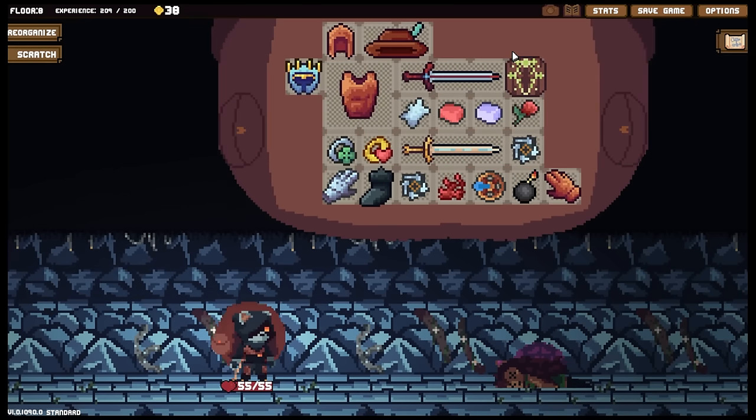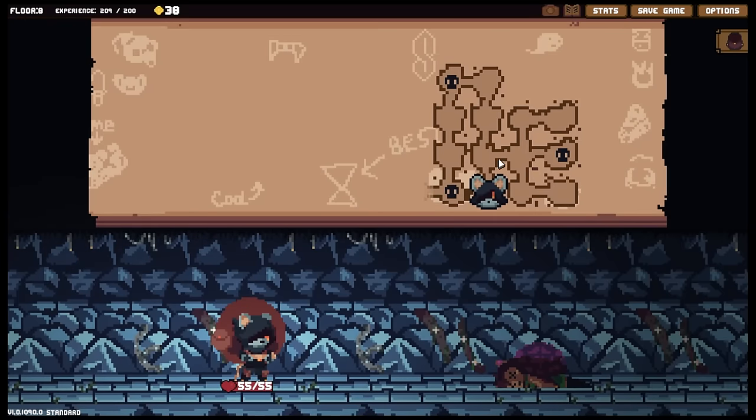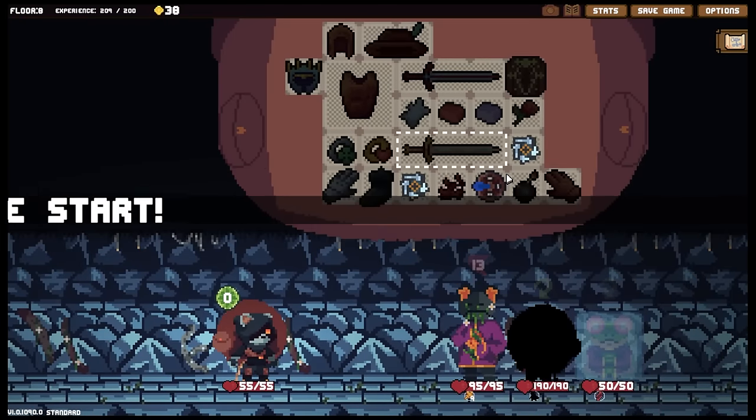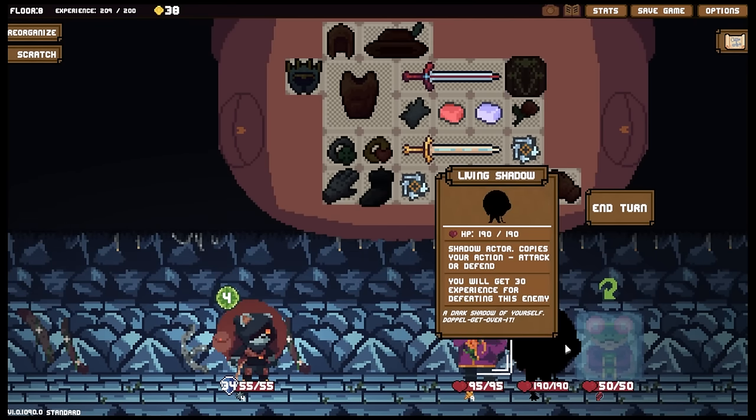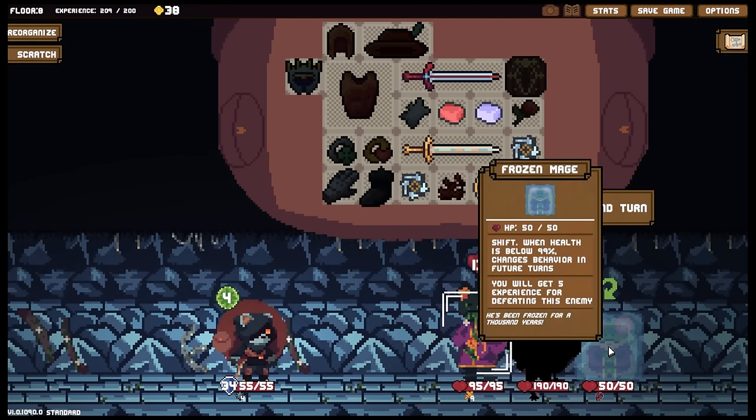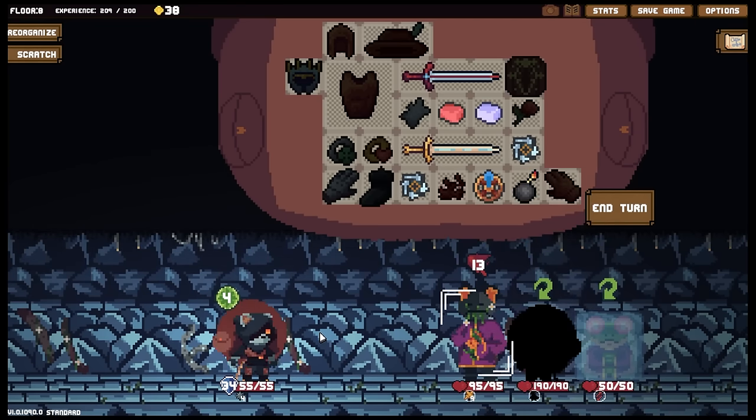A shower does sound nice to you - I'm so happy, I've been looking for you for so long. All right, what we got over here? Overgrown wizard - frozen roots are entwined with his legs and the magic of this place - and me, and also a frozen mage. Shift - when health is below 99%, change of behavior in future turns. You're just gonna try and run.